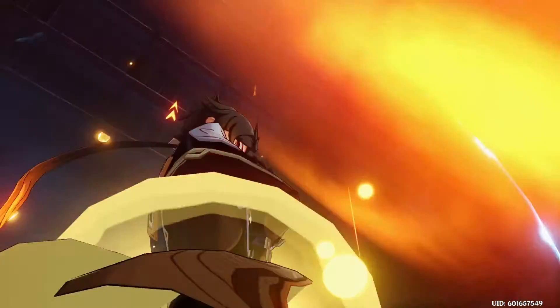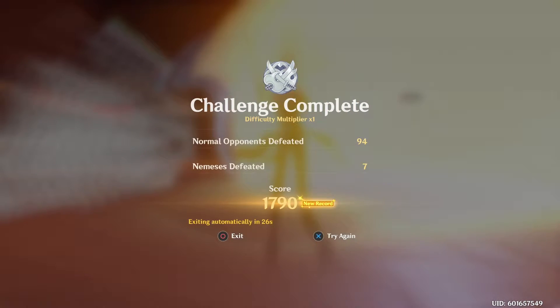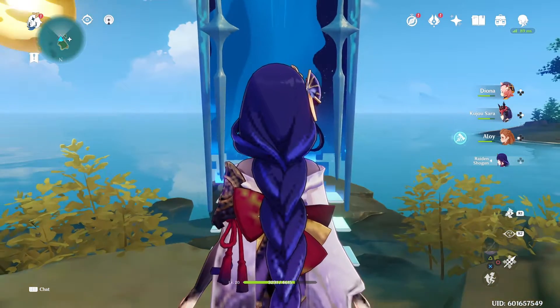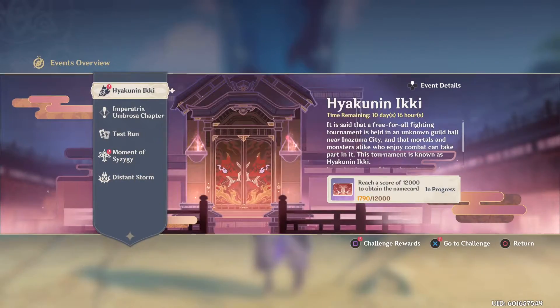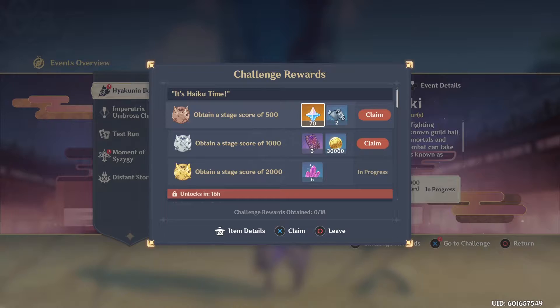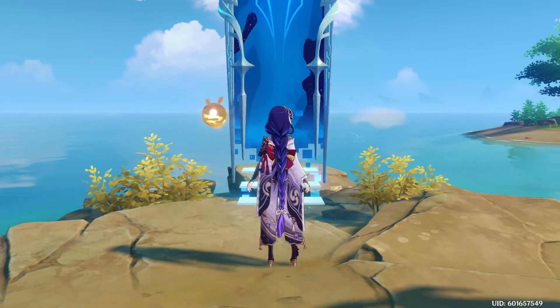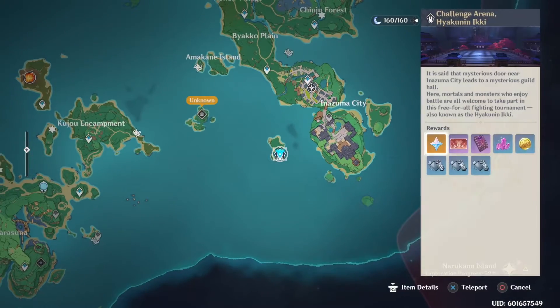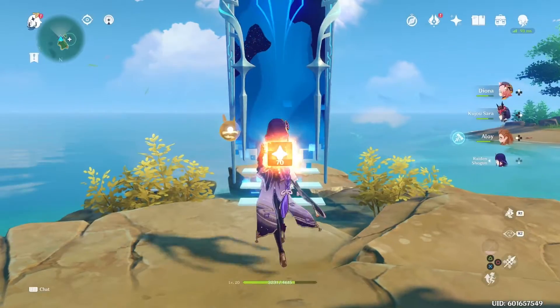With that last meteor we complete the challenge with a score of 1790, just under the gold medal threshold of 2000. If you want to get that 2000 for those enhanced crystal ores, you can set it to the harder difficulty — I'm sure that's not too difficult. For the event completion each day you get 70 Primogems, which is nothing to scoff at considering past events.